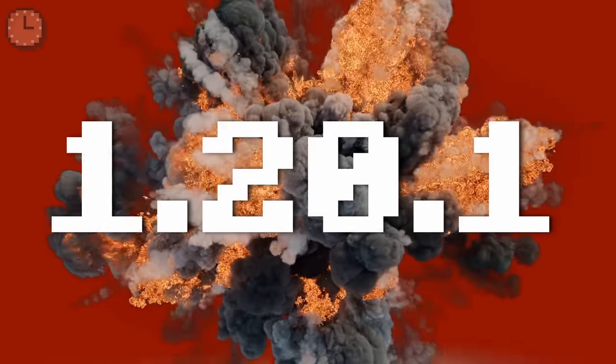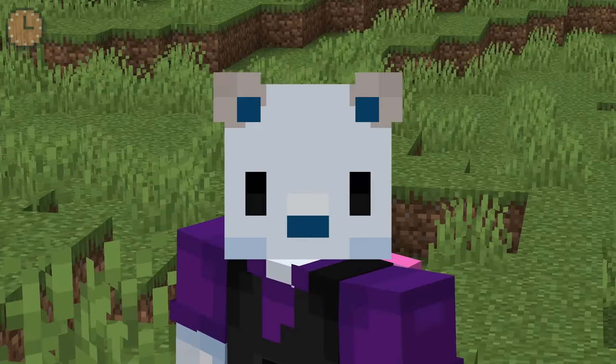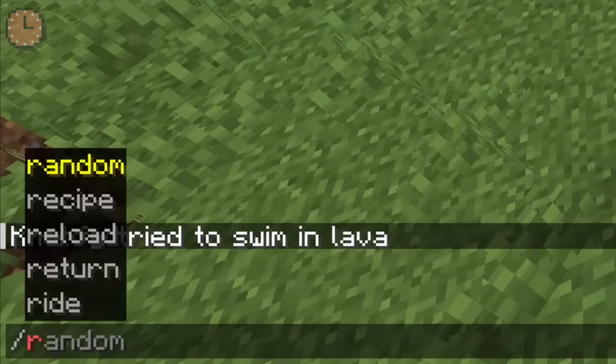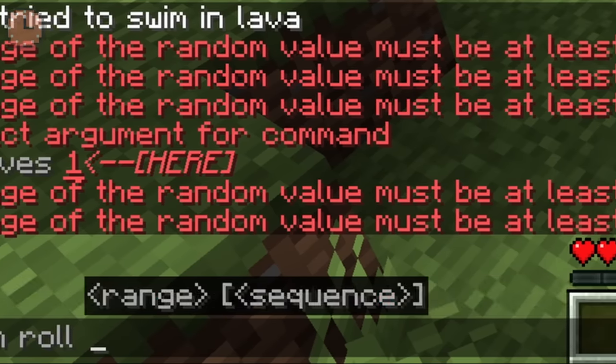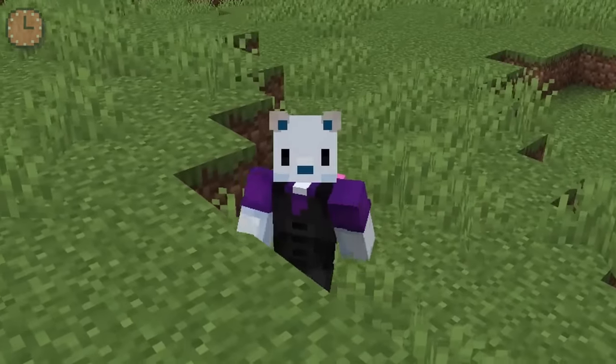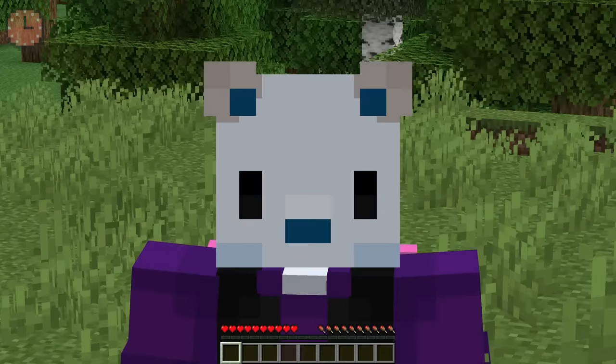So let's move on. 1.20.1 wasn't really much — it had a hot fix for a crash. But 1.20.2 had the slash random command. It turns out I don't really know how to use this, but it's here. The real reason it came out was because they included a bunch of experimental features, which we'll touch on soon.